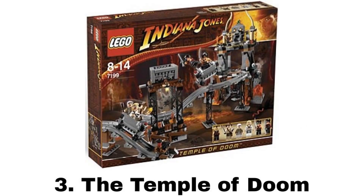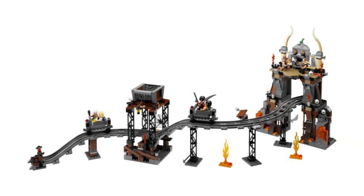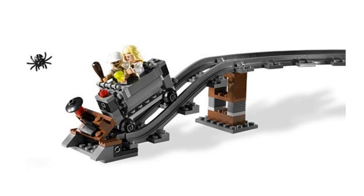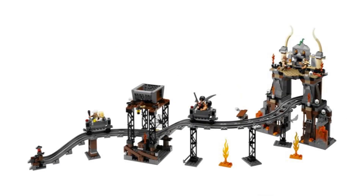Number 3 is the Temple of Doom. It comes with six minifigures: Indy, Short Round, Willie, Mala Ram with a cool headpiece, and two temple guards. Most of the space in this set is taken up by a mine cart track. It has two mine carts and play features along the track — one being a feature to block the second cart when one goes past (which doesn't work too well), another feature to drop some rocks on a cart, and at the end of the track the cart will push the stopper over a little. The main platform has a statue with a feature to push the stones out and a trapdoor to drop a figure through, and it comes with two little fire pieces.